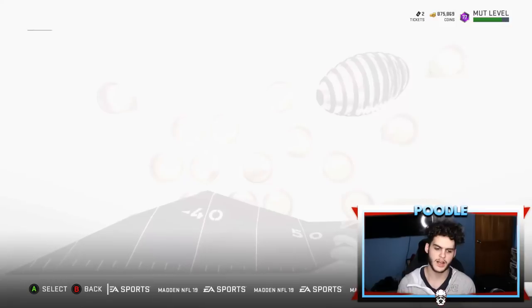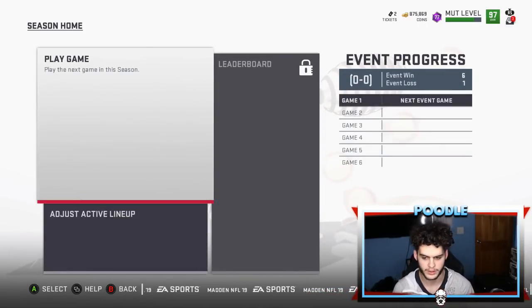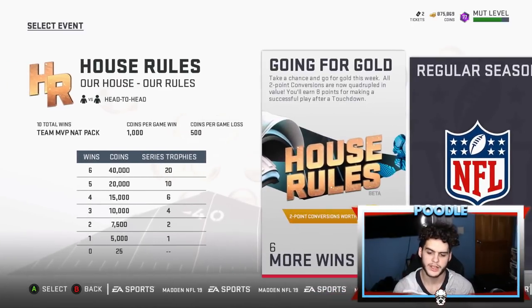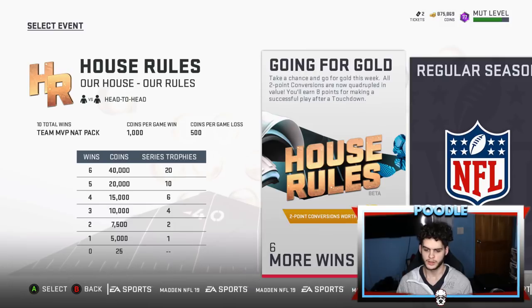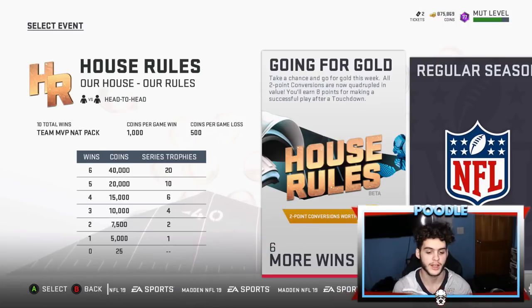So these House Rules right here give you the Team MVP 97. This week's House Rules are called 'Take a Chance and Go for Gold' — all two-point conversions are now quadrupled in value. You'll earn eight points from making a successful play after touchdown. So you get eight points for a two-point conversion after a touchdown — that's pretty wild.